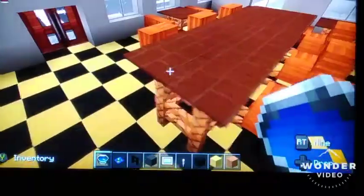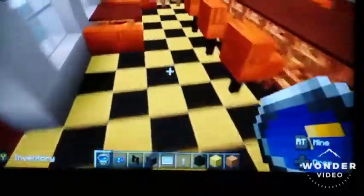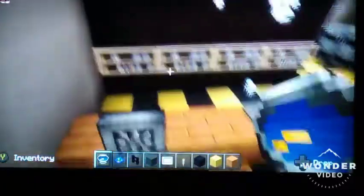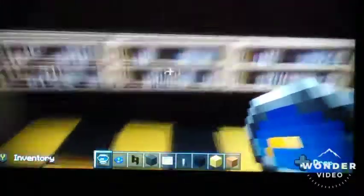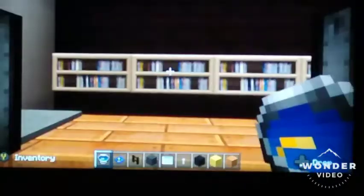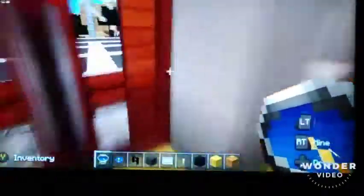Inside we have a high table, like in McDonald's you always seem to get these high tables, so I thought I'd build that. And then tables around the side, and we've also got the machines and just the counter. This was the closest I could get to a screen for the menu.